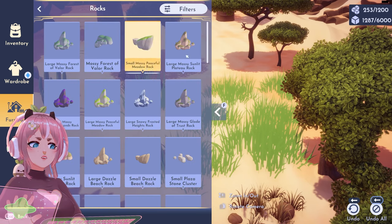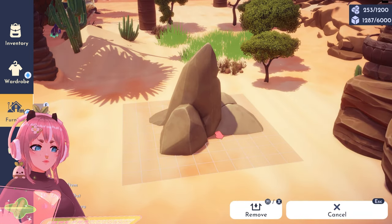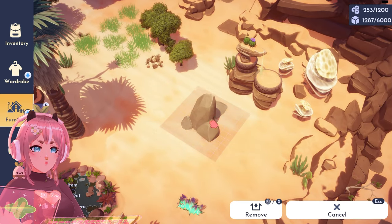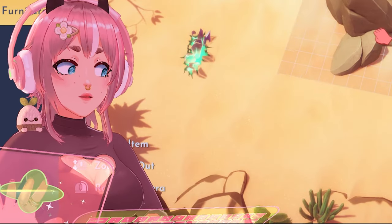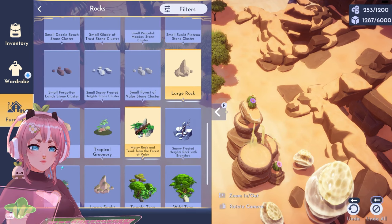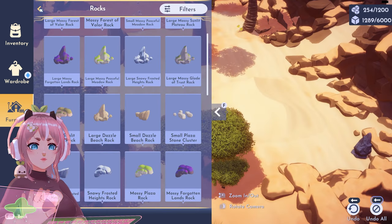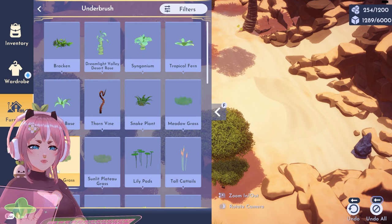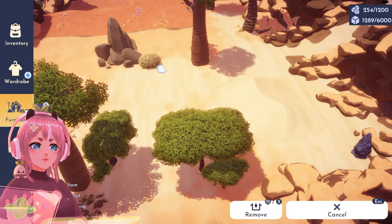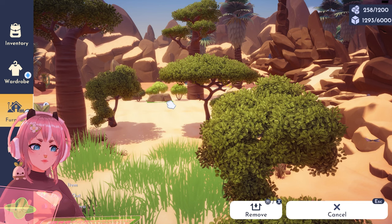Let's see rocks. Large rock — oh yeah, actually I need that. Why can't I place it? Okay, that was strange. Let's go back to trees or underbush maybe? This could be good. Here we go, like so.